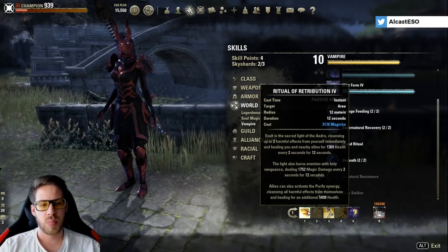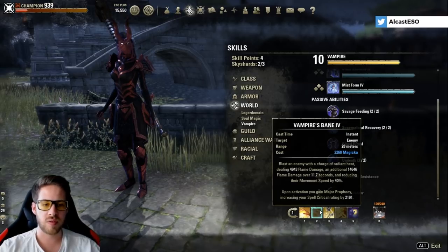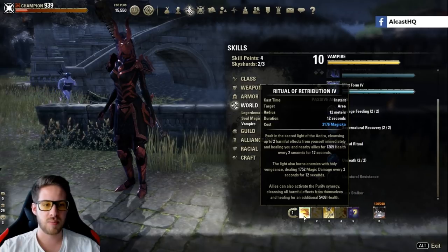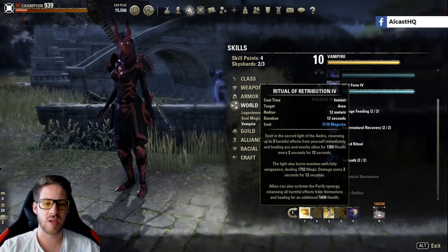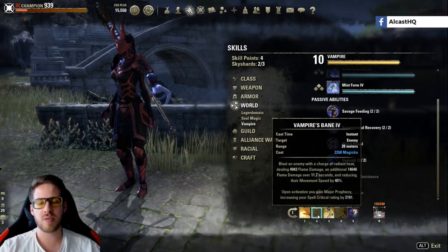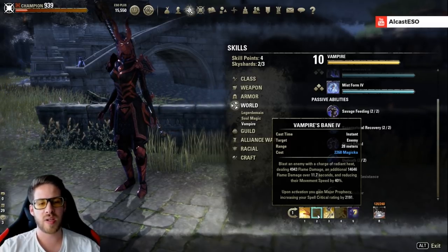For skills, we have Ritual of Retribution — it's pretty expensive so you might not always want to cast it, but it's really nice AoE damage on boss fights. It also hits quite hard as long as you can keep it up, and it has a 12-second duration.